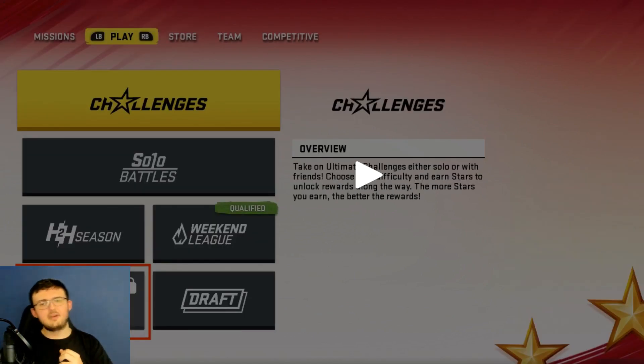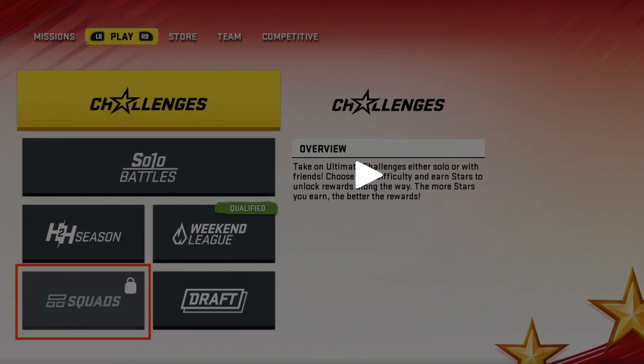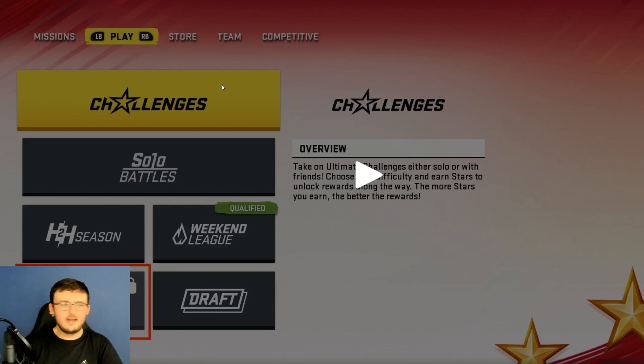If we go to the Play tab, we have different options here. We have challenges, solo battles, head-to-head season, weekend league, draft, and of course squads. Squads is locked because this account was on level 1 - you have to level up to unlock squads. It's not going to be that crazy to unlock it.